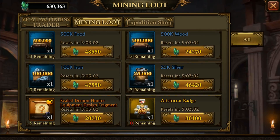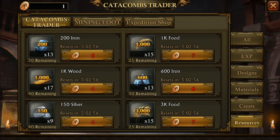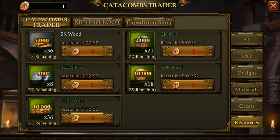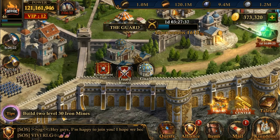The catacombs trader — I'm thinking they adjusted the resources some, but I'm not quite sure since I don't really buy resources there. We got new guards, which I'm working on leveling up. They do sell XP packs now, so it'll make it easier, but I just haven't been concentrating on them.